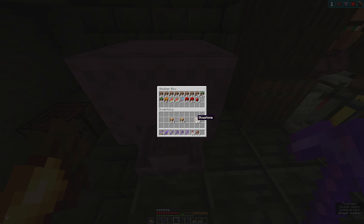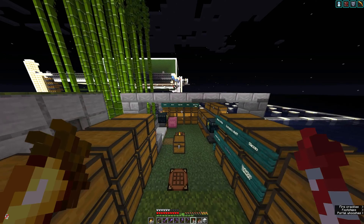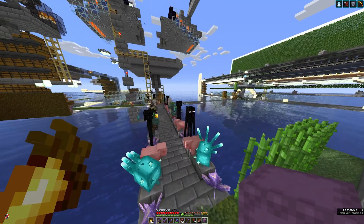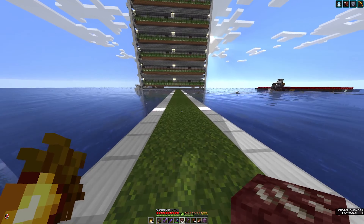That should be enough redstone, and we'll add some glowstone to the mix just to make it look nice. Now we're in the shopping district. Let's take a nap. The next resource I need is quartz — I have two stacks here. Let's go see where I can mine that — actually, how about here.